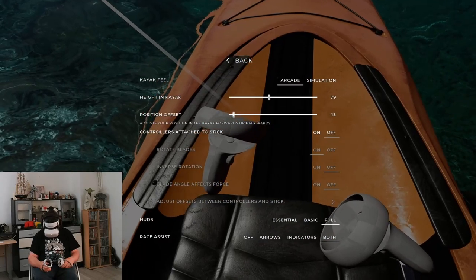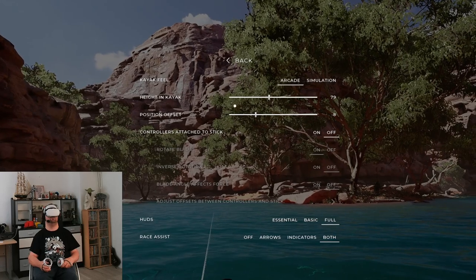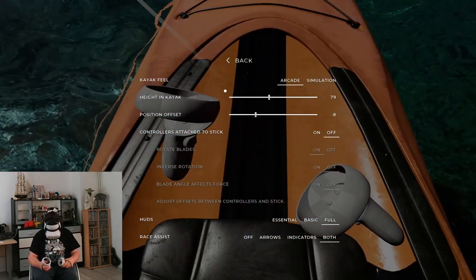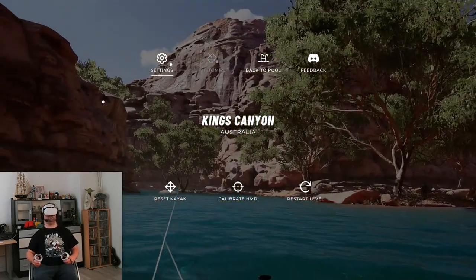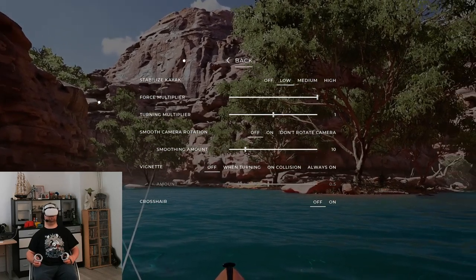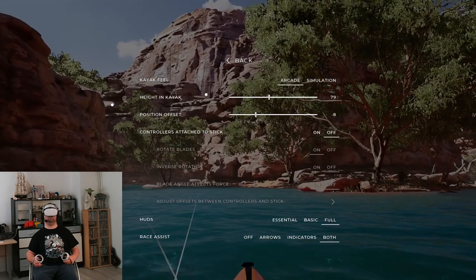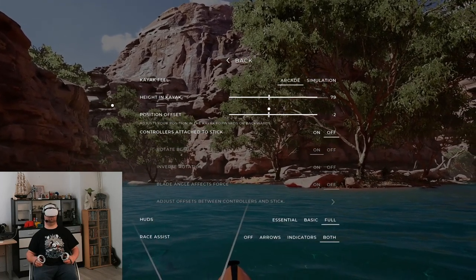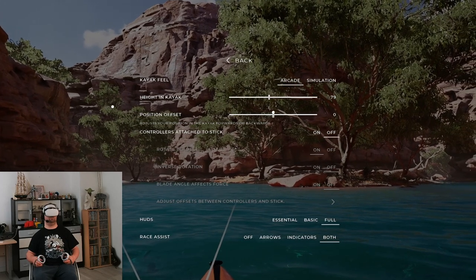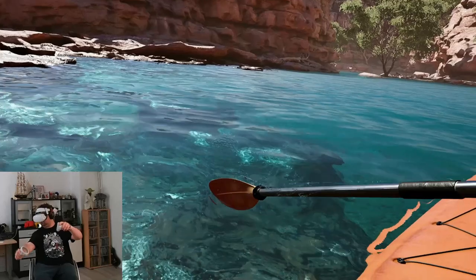You can adjust the height offset and also the position offset forward and back so you can make it fit you perfectly. But if you adjust any of the offsets, watch out when hitting the top button on the Oculus Quest controller, because that resets the camera to where you are looking — it resets the height, position, and center of the view — but it doesn't put the offset back to zero.